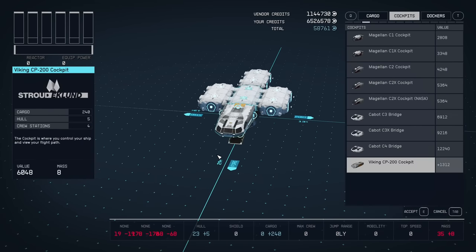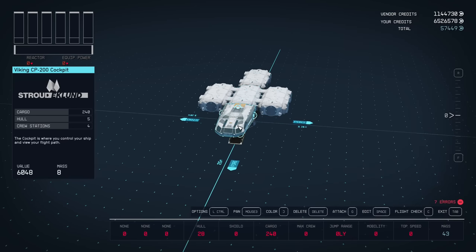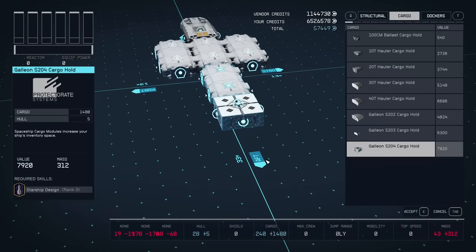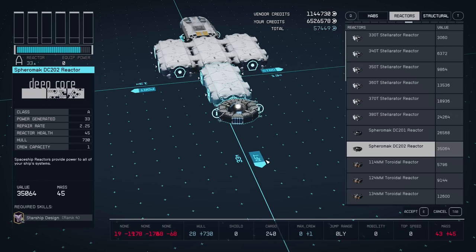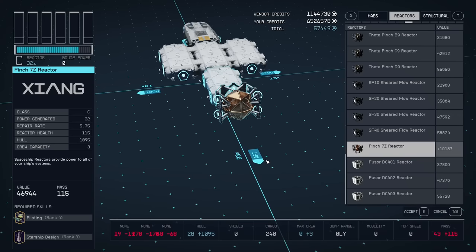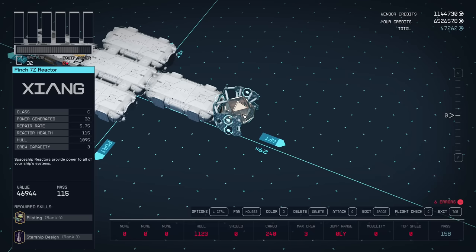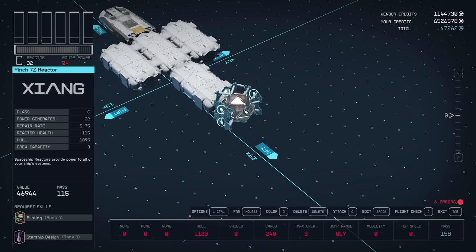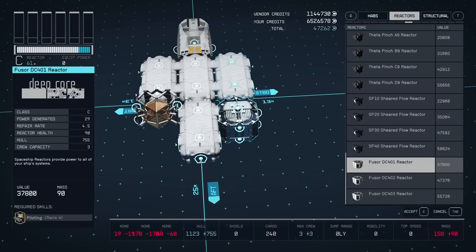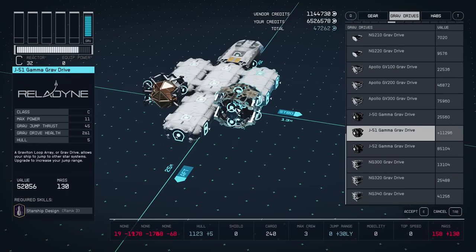Then we add the cockpit. Usually just go for whatever was on the ship you destroyed unless you want something different - that's the cheapest option, reusing pieces already there. I like to stretch it backwards as much as possible to push the entrance as close to where you naturally spawn on landing pads. Now for essentials: the reactor. For the beginning just put the one that's already there - it's quite good.